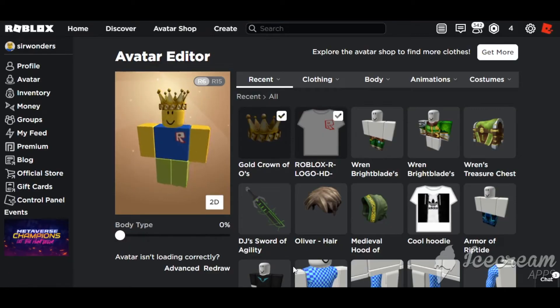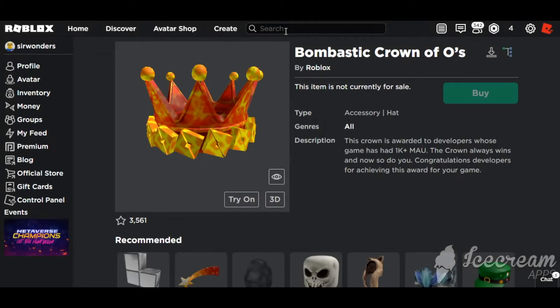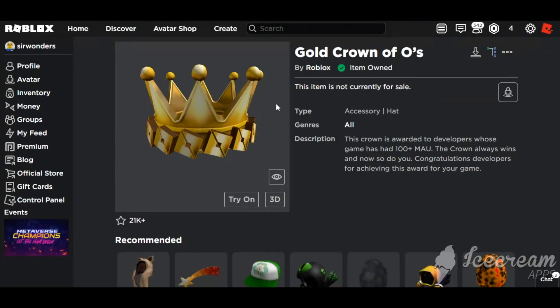Today I'm going to show you how to get the Gold Crown of Foes and the Bombastic Crown of Foes for completely free in Roblox. They're really easy to get, especially the Gold Crown of Foes — all you have to do is get 100 different people to join your game within a month. For the Bombastic Crown of Foes, you have to get 1000 different people to join your game within a month.